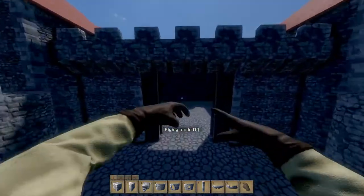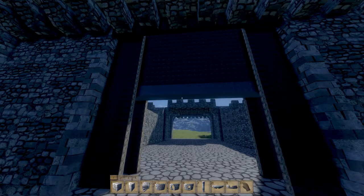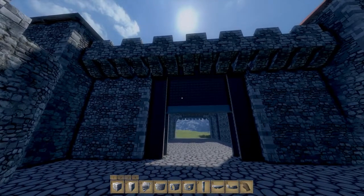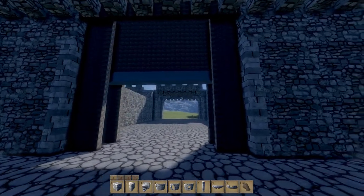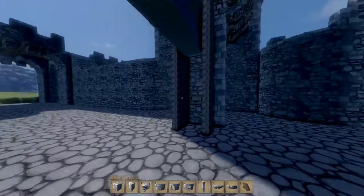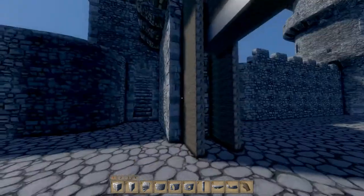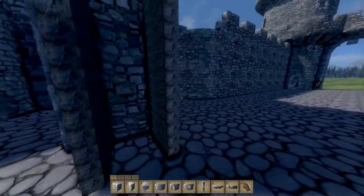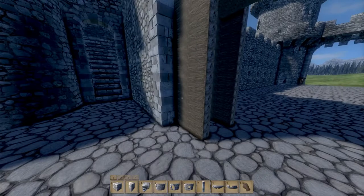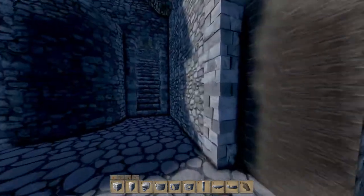We fly through the entrance here — you can see not a whole lot of height clearance. Poor planning on my part with the whole design of the gate. Not a whole lot of height clearance, but pretty wide. You should be able to fit a basic cart through there with supplies.